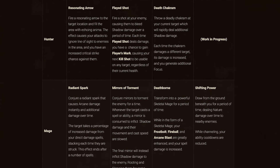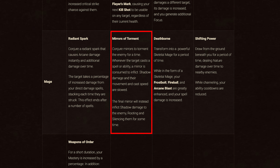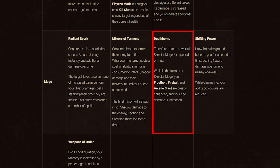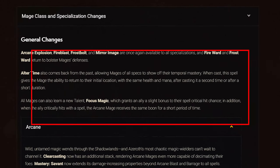Up next we have Mages. Covenant abilities: Kyrian gives Radiant Spark, which deals arcane damage instantly and additional damage over time — the target takes increased damage from your direct spells, stacking with each hit, ending after a certain number of spells. Venthyr gives Mirrors of Torment, summoning mirrors that consume to inflict shadow damage when the target casts, slowing their movement and cast speed; the final mirror instead roots and silences the enemy. Necrolords gives Deathborne, transforming you into a skeletal mage, greatly enhancing Frostbolt, Fireball, and Arcane Blast while increasing spell damage. Night Fae gives Shifting Power, dealing nature damage over time to nearby enemies while reducing your ability cooldowns during channeling. For class changes, all Mages get baseline Arcane Explosion, Fire Blast, Frostbolt, Mirror Image, Fire Ward, and Frost Ward.